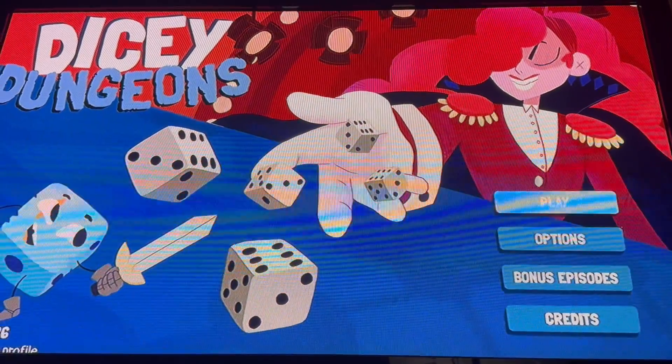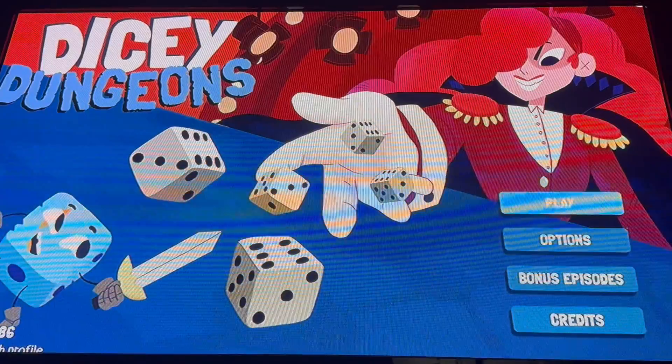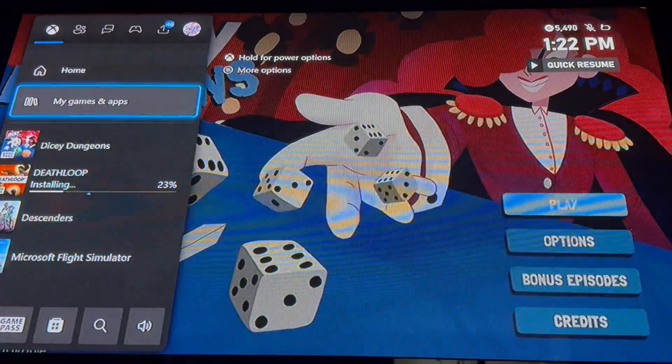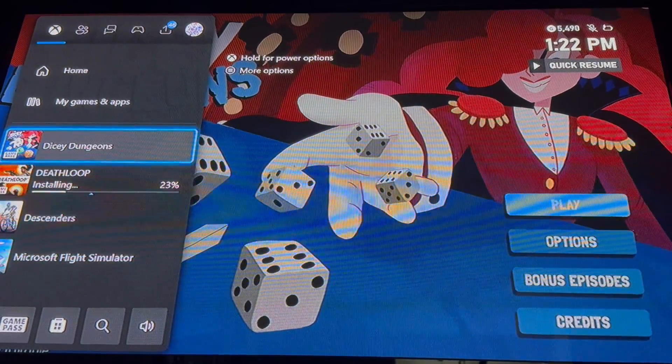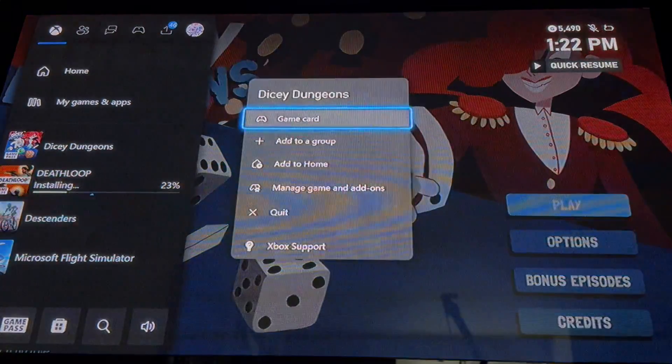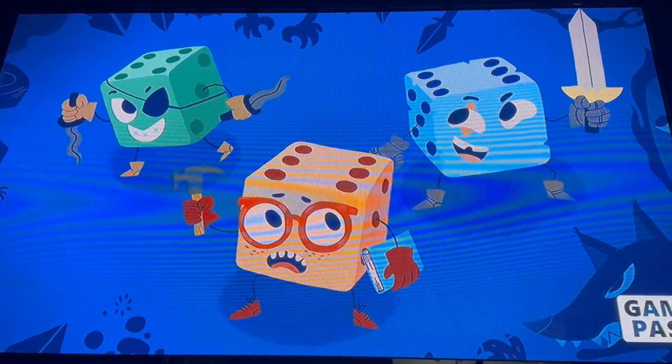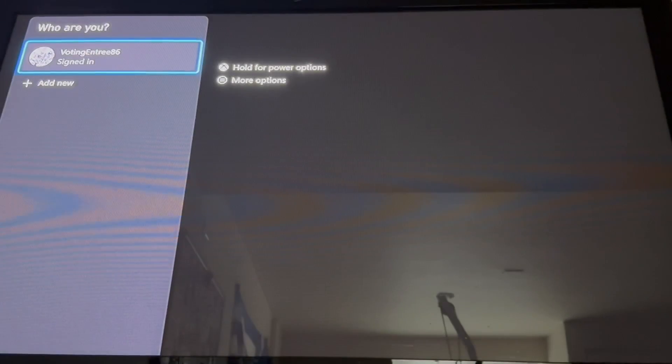Hello everyone, today I'm going to teach you how to restart Dicey Dungeons on Xbox. What you want to do is hit your Xbox button on your Xbox controller. Go down to the game, hit the button with the three lines right below the Xbox button. This menu should pop up, then go down to quit and hit A. Then hit A once again to get right back into the game, and you have successfully restarted it.